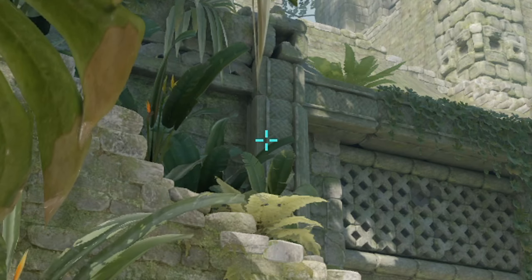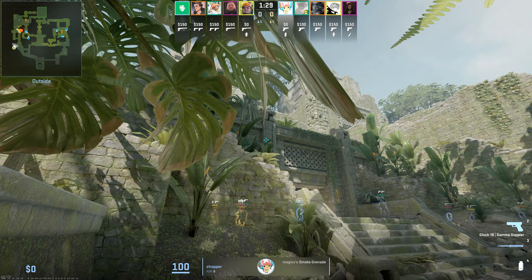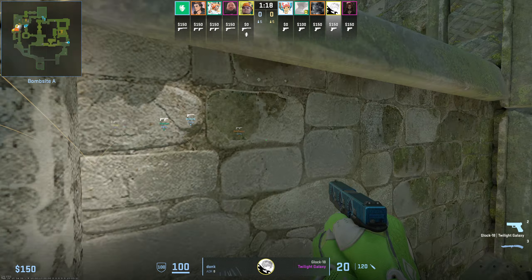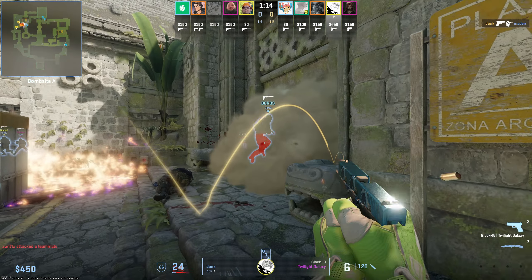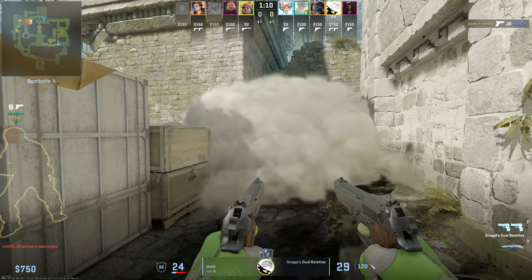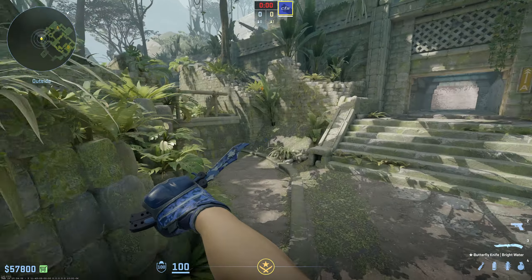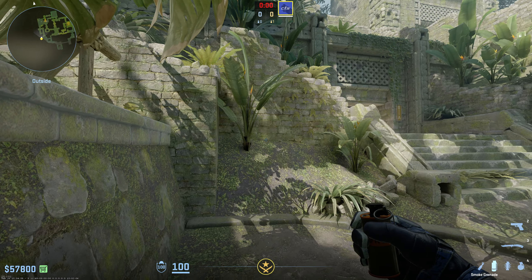He's going to line this up and do a W jump throw for a CT smoke, then another W jump throw at that Fern for a Donut smoke. Right after that, Shiro is going to Molly off back site, Donk's going to throw a nice team-safe flash, and they're going to walk out and destroy the CTs as they try to push through Donut. Just like that, a double entry goes the way of Donk, and Team Spirit pretty much have the round won right off the bat.